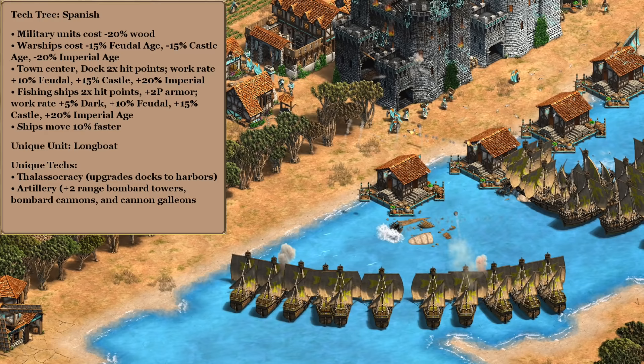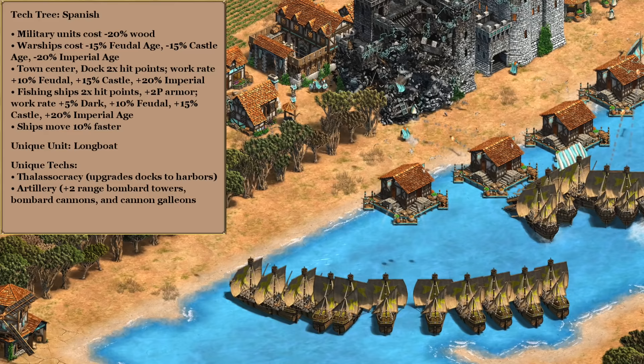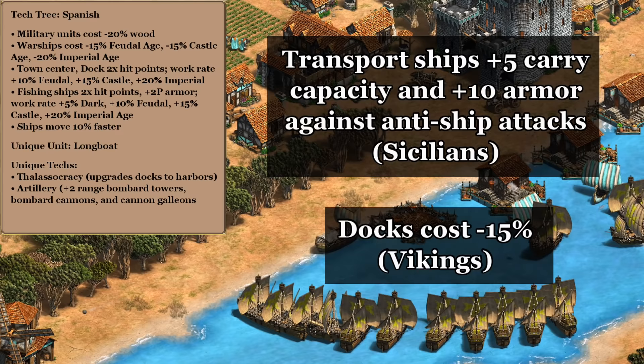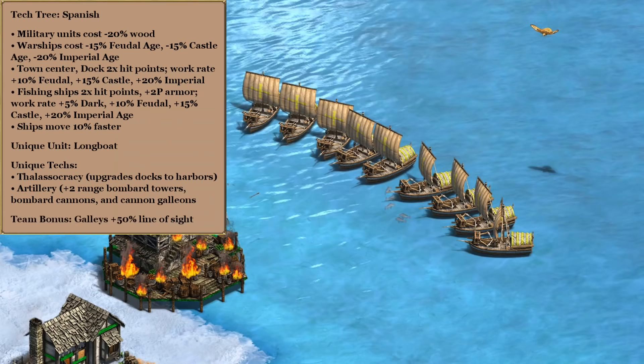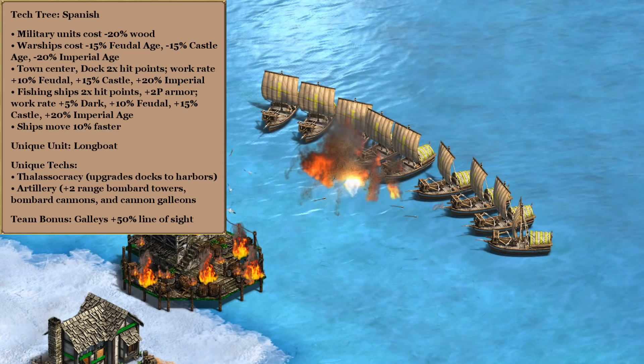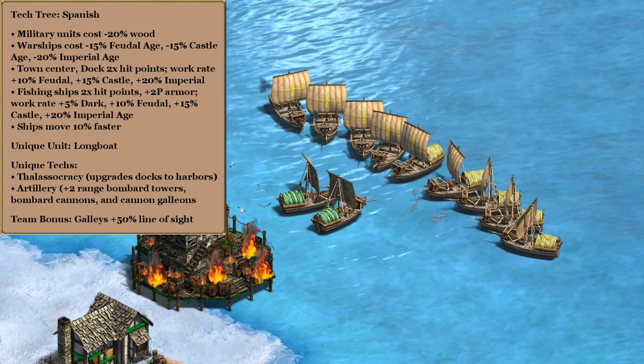For the imperial age unique tech, since we're going all in on water, I like the idea of Artillery and its plus two range on our elite cannon galleons. For small to medium-sized islands that should be enough coverage to hit anything important and make landings largely unnecessary. Wrapping up with the team bonus, we could help any potential landings with the Sicilians' transport ship buff, though the Vikings' cheaper docks and Malay extra line of sight on docks and harbors are also worth considering. Ultimately though, I think the Japanese plus 50 line of sight on galleys is too good to pass up — it helps us keep an eye on both our opponent's navy and spot any sneaky docks they're trying to put up.